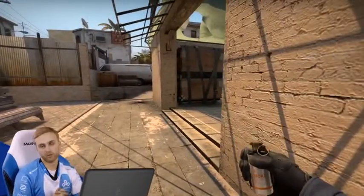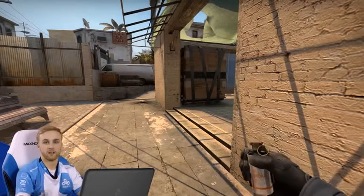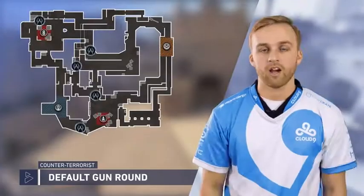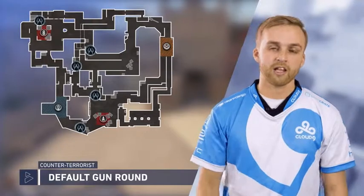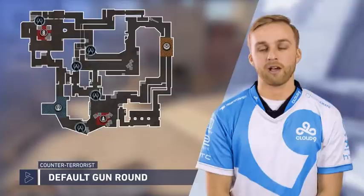So that's pretty much it guys. Try to be patient at the B bomb site. Try to stay alive as long as you can so that your teammates can get over to you when the terrorists take your site. Thanks for watching my take on the CT side default setup on DE Mirage. I think if you run this default right and you focus on your reactions in each spot, you're going to be successful on defense on the map.